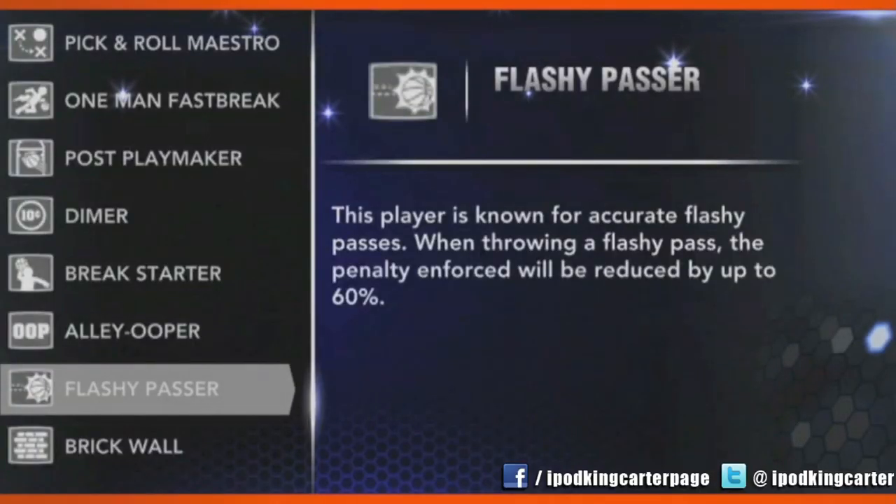When the community guys came in, one of the signature skills they enjoyed the most was what we call Flashy Passer. It actually complements the new flashy pass stick that we have. You can throw some super sick passes — under the legs, behind the back — accurate passes with the Flashy Passer. We're pretty strict about what you can get away with, but once you pull off that pass, it's pretty amazing.